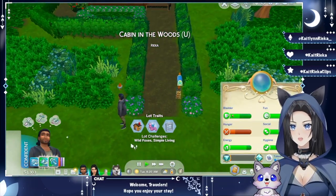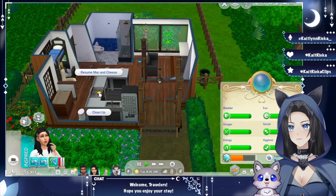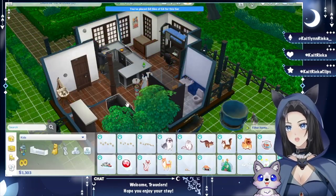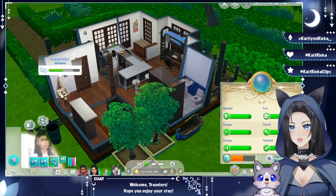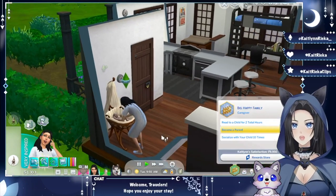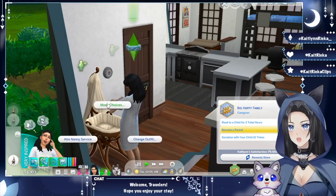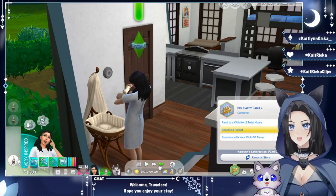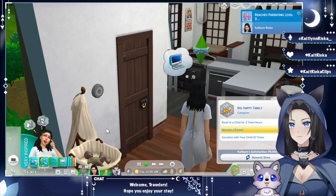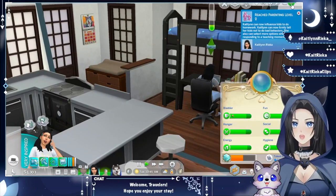We're back at the house with both Caitlin and Tom Max. We left the mac and cheese on the stove — resume cooking. Where's the kid? Oh, the kid is right here! She'll be the heir to the next generation. I wonder if that counts as socializing with a kid — nope. Let's do baby care: bottle feed and change the diaper. This is a newborn, not an infant yet, but Caitlin is now a mom.